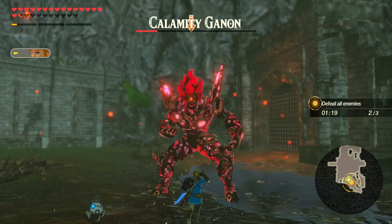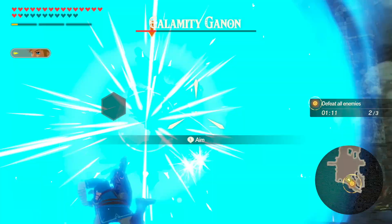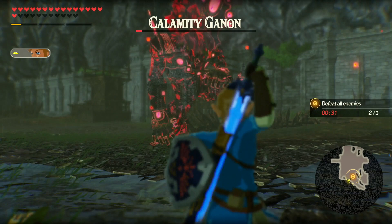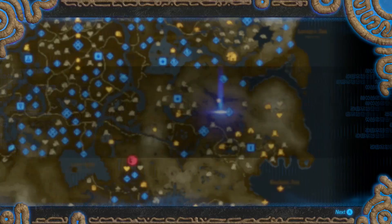Also use bombs, especially when prompted — this will stun him and you can get him down to the weak point strike. Eventually you can put the final nail in the coffin with a shot of the bow, and there you go — we've defeated Calamity Ganon!